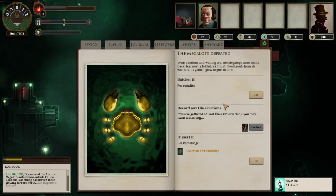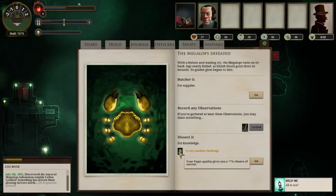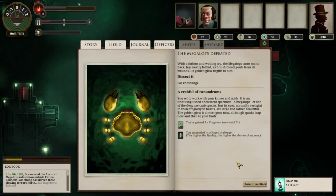It's got a really awesome atmosphere. The entire game has kind of a Lovecraftian feel, although it's not directly tied to any Lovecraftian lore - it just has that feeling of ethereal mythos and really crazy enemies coming out of the woodwork. We have the options here of butchering the crab for supplies, recording observations from combat, or dissecting it for knowledge, which requires a high pages statistic. We got some fragments and succeeded in a pages challenge - just one fragment but it's all well and good.